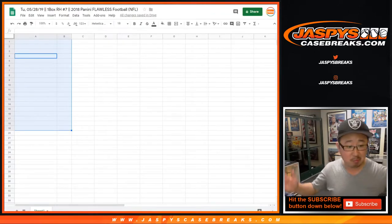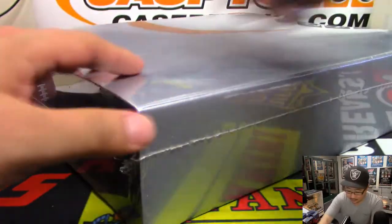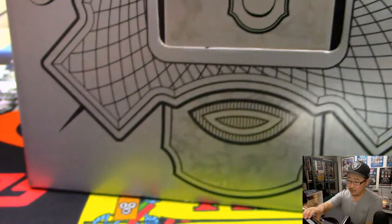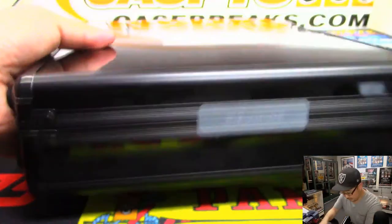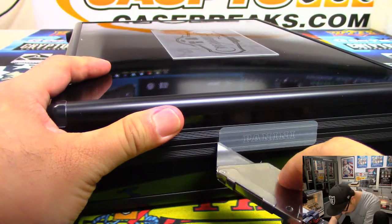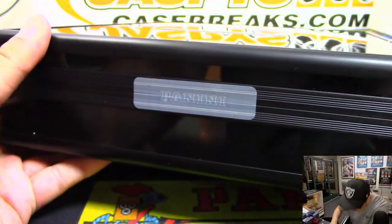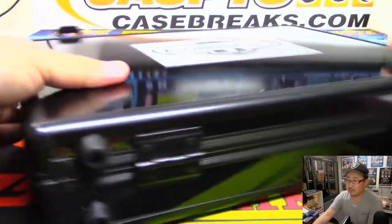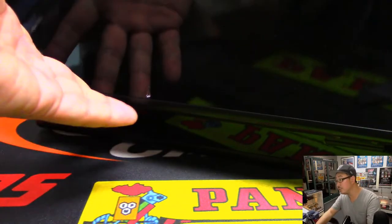We'll type in all the hits after I open this up, randomize the names, randomize the hits, put you together and see who gets what. So good luck everybody. Here we go. All right, good luck. So there's all the encased cards over here. We'll do the box in the middle here.